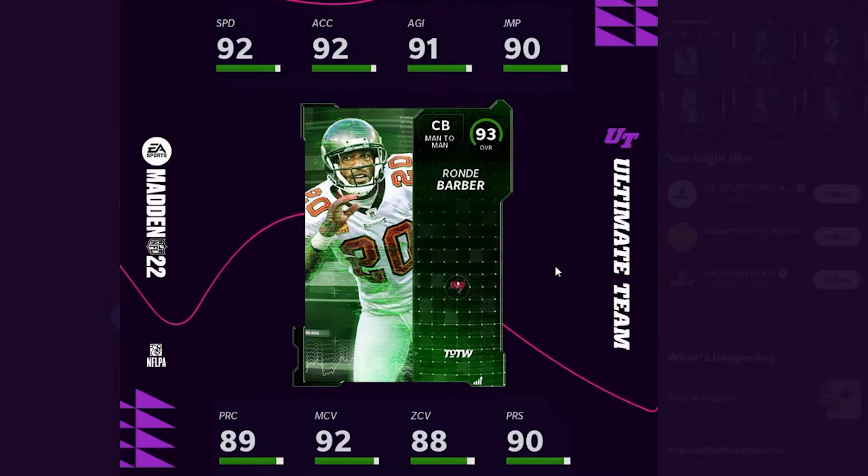The first card they revealed was Rondé Barber — a flashback card from Remembrance Day 2001, or Veterans Day if you're in the U.S. He got 7 tackles, 4 passes defended, and 2 picks to earn this card. His stats: 93 speed, 93 acceleration, 92 agility, 91 jumping, 90 play recognition, 93 man coverage, 89 zone, and 91 press. Honestly, this is a very solid card all around. Good speed, good coverage stats. You get the in-the-zone ability for defensive backs — a plus-two to zone. A 93 speed corner and 93 acceleration corner is actually not that bad. This card is pretty solid.